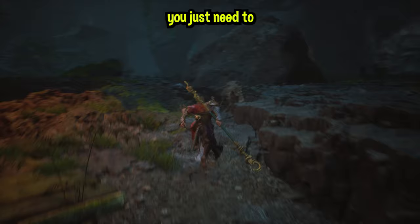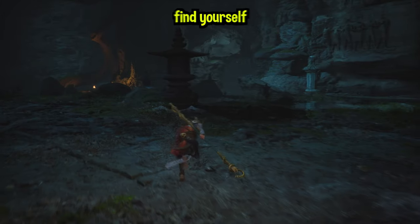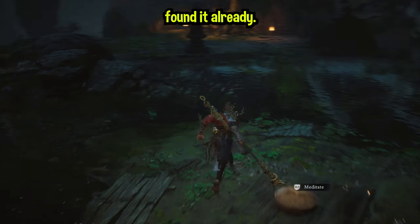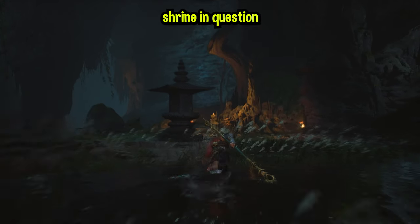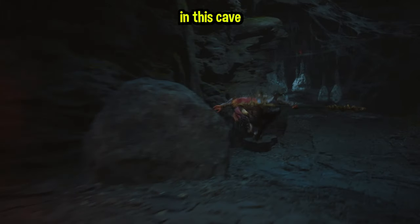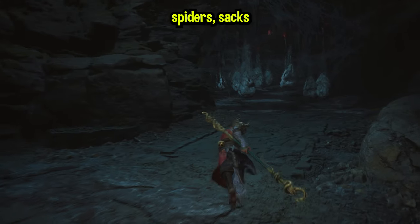Once you've made it to this point, you just need to do a right and you'll find yourself next to a meditation spot, so you can meditate there if you haven't found it already. The shrine we're looking for is right here, and this is where we're going to be doing the XP farming in this cave with all these spider sacks.